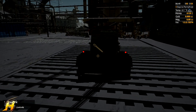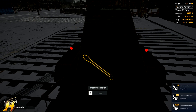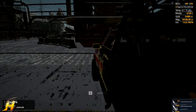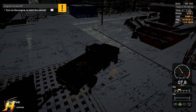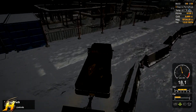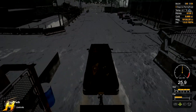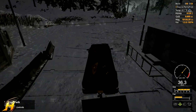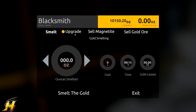There we go. So we've got 10,000 ounces of magnetite. I suppose we can go and do the blacksmith stuff now, because there's things you can do with a blacksmith with magnetite. I don't really want to sell it - I want to level up my blacksmith. I'm not sure if leveling up my area does anything, but we'll go and check that out as well. I'll see you at the blacksmith's house.